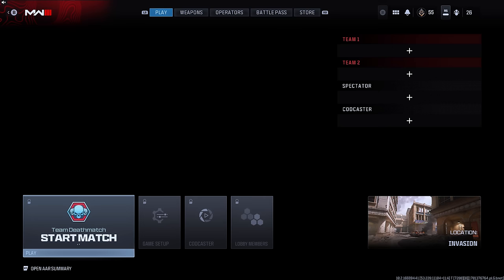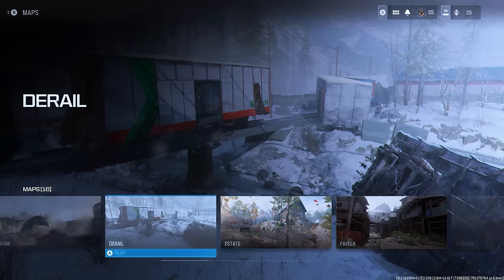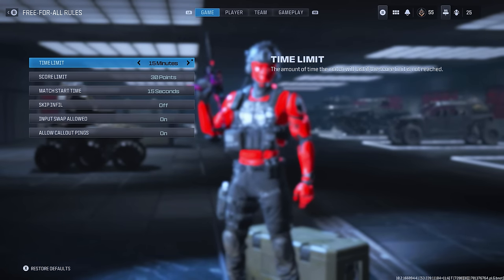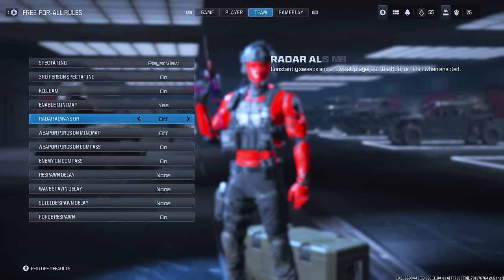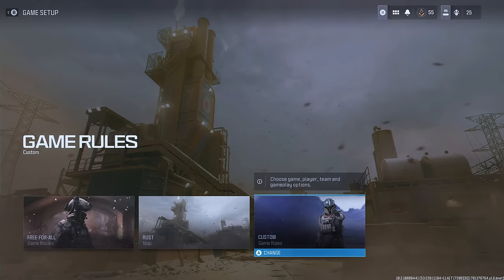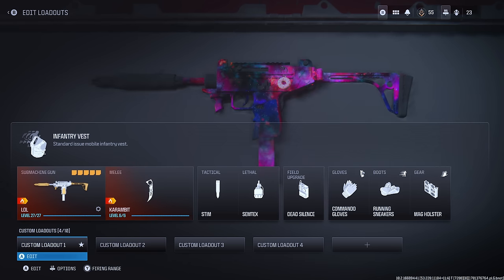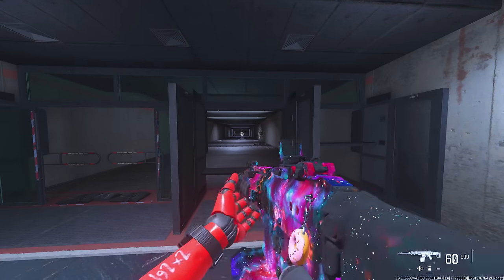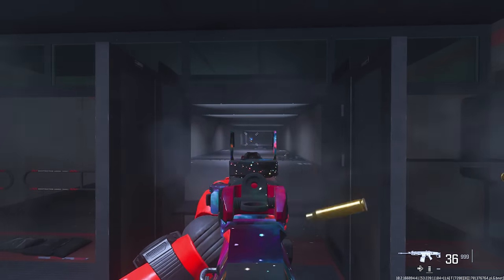Step one: custom game. A custom game is the most important part of this because you'll actually be doing everything in there. Put a free-for-all on the smallest map you can find — Shipment, Rust, any typical small map. Set the time limit to 10 minutes, score to unlimited, and turn radar always on so you know where enemies are. Add about five to ten bots on recruit. Then find the most zero-recoil gun possible — I'm using the MCW — and slap on a 60-round mag.